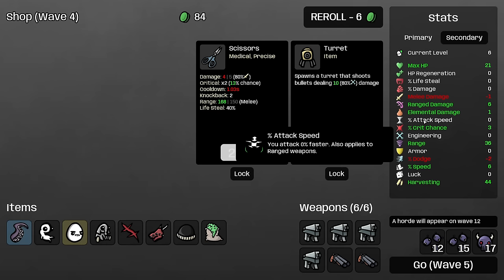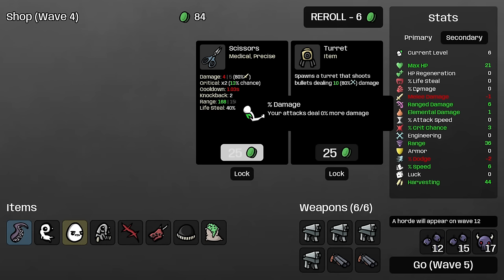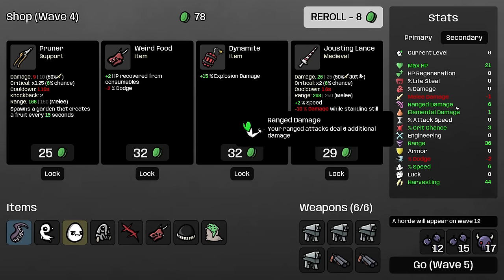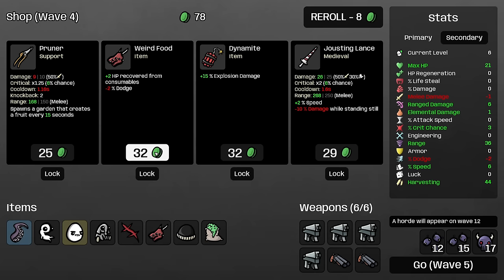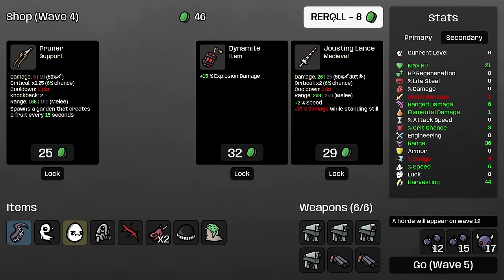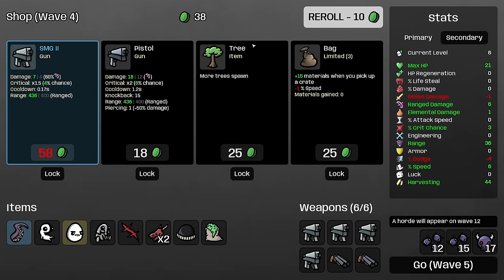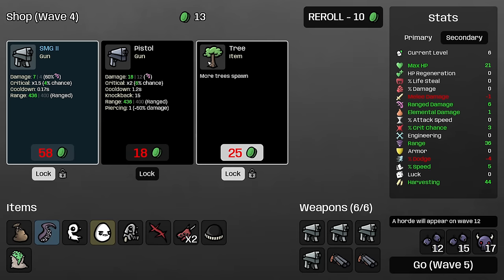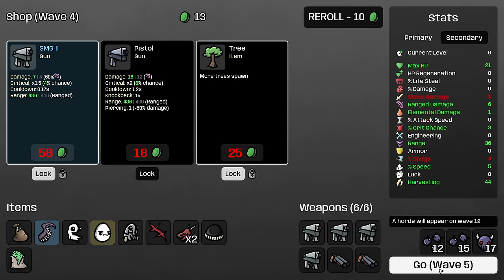Here I'll take two flat ranged damage, so now we've hit our sort of five ranged damage mark, which is great. The next important thing is we want to get up to about 20 to 50% attack speed and 20 to 50% damage, while still increasing our flat damage slowly — that's the way we're going to increase our damage the most. We'll still take the weird food of course, and now our consumable healing is actually really good. I'm going to lock the SMG and buy the bag because it gives us materials whenever we pick up a crate, so this will pay for itself sooner the earlier we grab it. I'm also going to lock the tree.